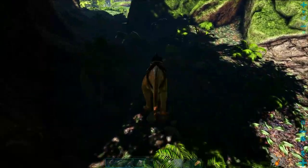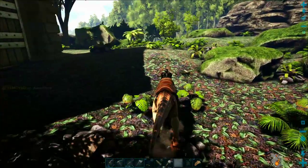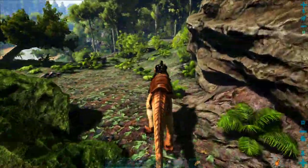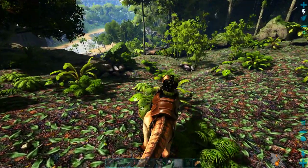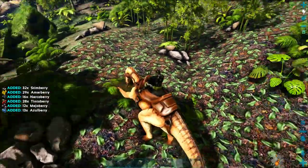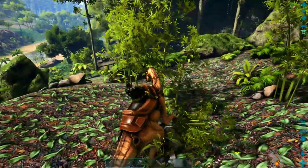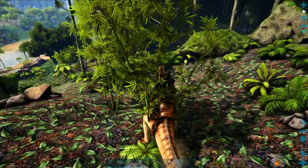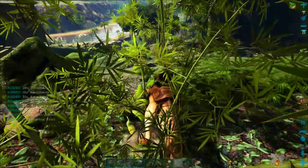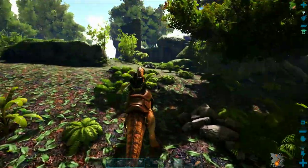After hitting the left trigger to switch to all fours, I am sprinting full speed and not using any stamina at all. You can cross the entire island with an iguanodon without ever running out of stamina while sprinting the entire time. If you use the right trigger it will attack bushes and gather tons of berries — it's more efficient than a triceratops, and not quite as much as a stegosaur, but still very good.